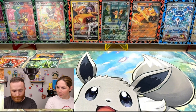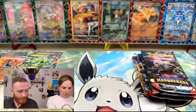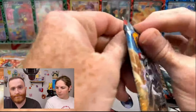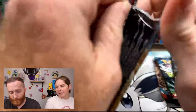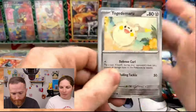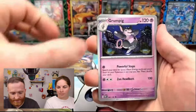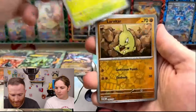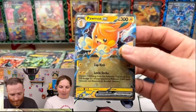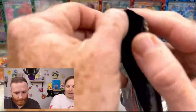Now we're moving on to the Raging Bolt tin. Same pack lineup as before. We're Scarlet and Violet fans — opening this up is fine, I don't need Evolving Skies or any of that. We should be getting anywhere from six to seven hits based on how many packs we're opening. We got a Palma EX — not the greatest, but if you love EXs and you want just one, come get this.